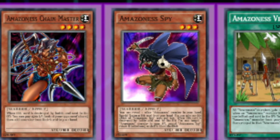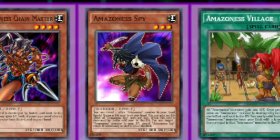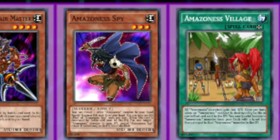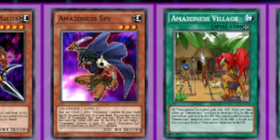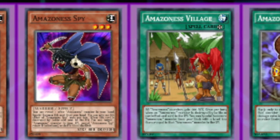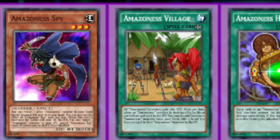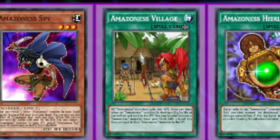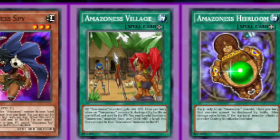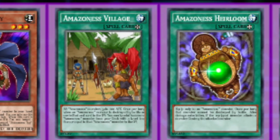Amazonas Village is your field spell. It gives all Amazonas monsters 200 attack. Once per turn, when an Amazonas monster is destroyed by battle or card effect and sent to the graveyard — by either you or your opponent — you can special summon an Amazonas monster from your deck with a level less than or equal to the destroyed monster. This is basically your consistency, making sure you always get more free Amazons. It's crucial for doing repeated damage with Swordswoman, or just walling up so you're never running out of monsters.